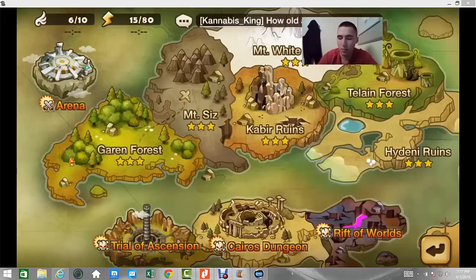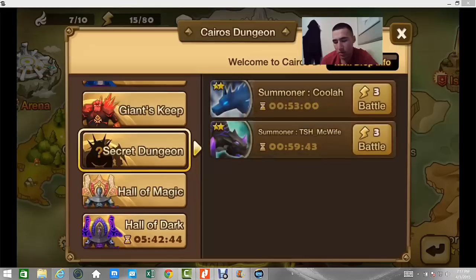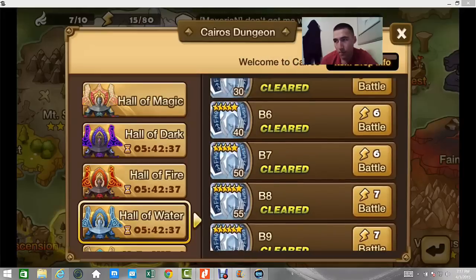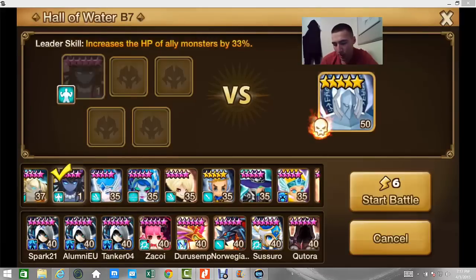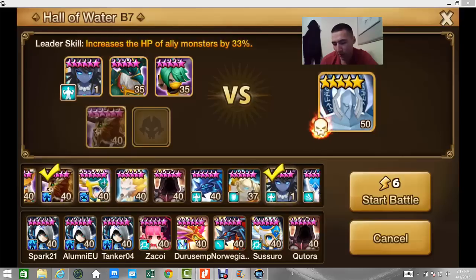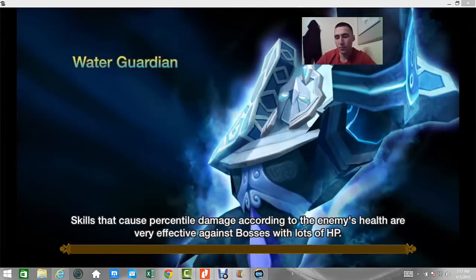I just six-starred Veramos, so that's nice. I'll put on B7 just to test out Veramos — put him as HP leader because it's fun. Let me just get that healer. Now that we've got that going, I'll go ahead and discuss it.